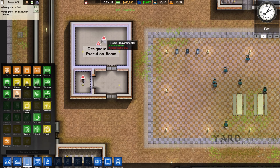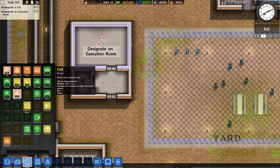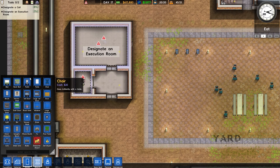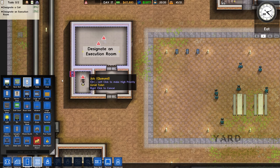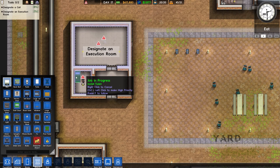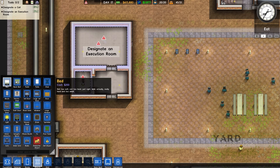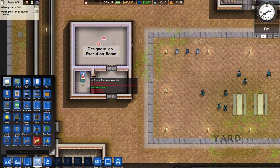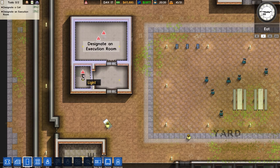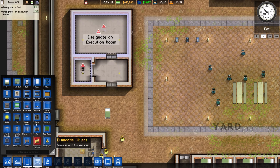We designated the cell and the execution room. Now we need some objects — this cell needs a toilet, so we're gonna put it right there. And we need a bed — I'll just do a regular bed. Oh dang, that toilet is right there by that bed. Can we move this? Okay, bed placed.